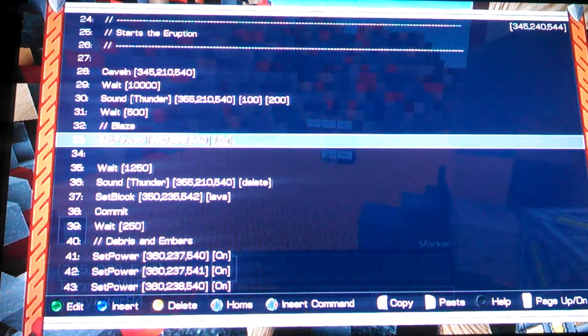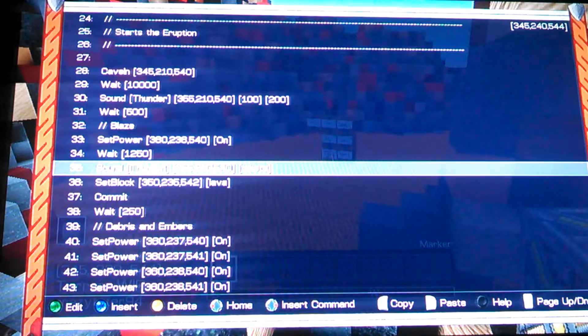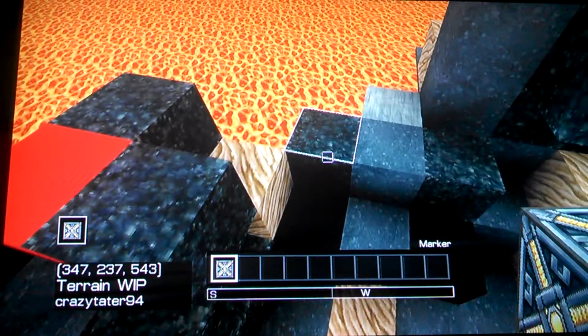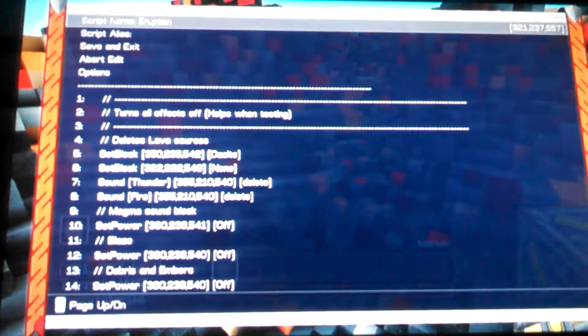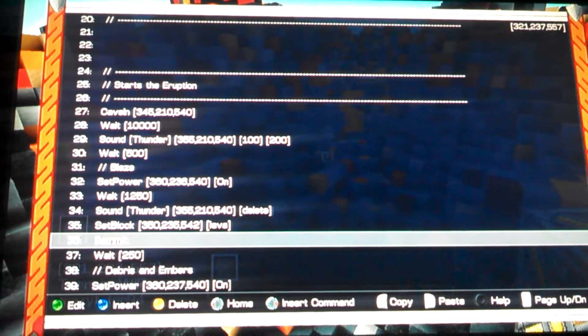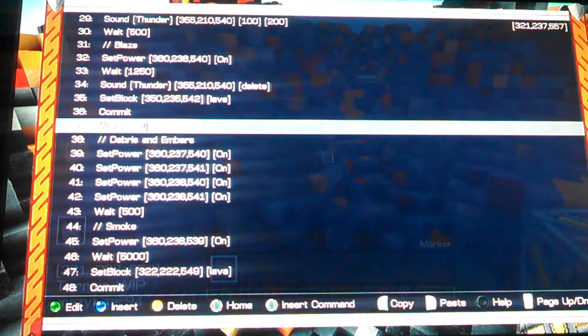Then I wait half a second and turn on the blaze particle — I'm just setting power to the particle block where the blaze is. You don't have to have your particle blocks set up in this exact order; you just have to remember the coordinates, and I label them to help figure out where to put them. Then I wait one and a quarter seconds, delete the thunder sound, and set the block to lava. What that does is turn a dacite block into lava, so it looks like it's pouring through the mountain. Then I commit to make sure the graphics refresh.